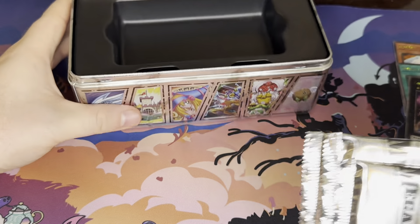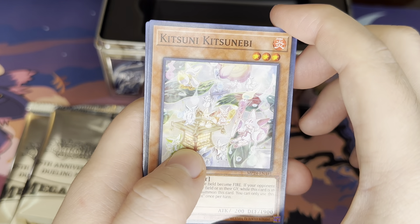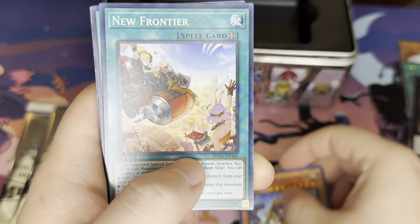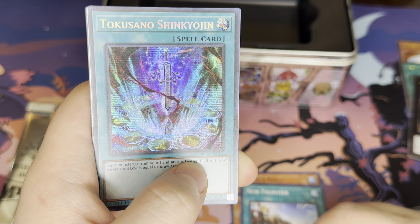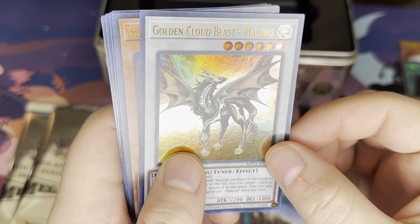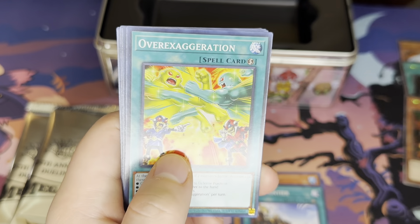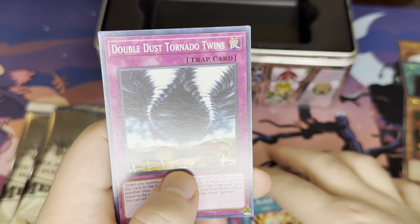We have three more Mega Packs. Come on, give me something I'm familiar with. We have Kitsune, Kitsuneibi, Click and Echo, Vanguard of the Underground Emperor, New Frontier, Angelica's Angelic Ring, Tokusano, Shink, Yojin, a Yellow Gadget — that's from Yugi's deck. Golden Cloud Beast, Malang, Vala. Overexaggeration, Reinforce, Xyz Align, and Double Dust Tornado Twins.